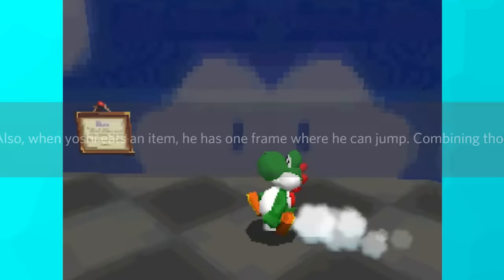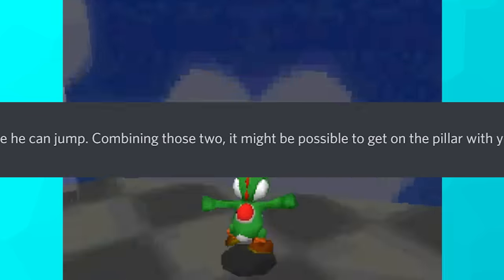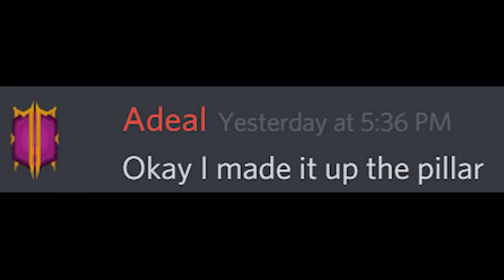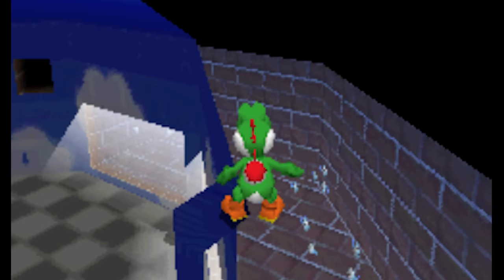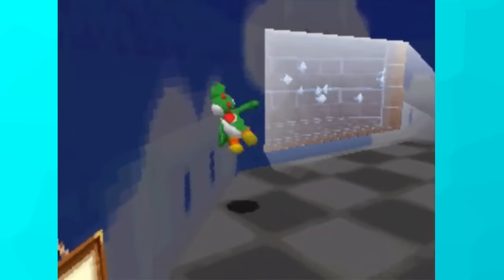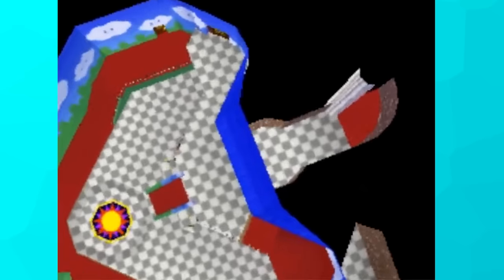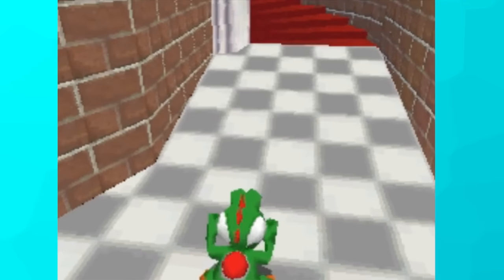Then I had an idea. Adil mentioned there's a one-up in the room that chases Yoshi, and when Yoshi eats an item he has one frame where he can jump. Combining these elements, he thought it might be possible to get on the pillar with Yoshi. Several minutes later, he sent another message: 'I made it up the pillar.' Soon after, I was sent a video of a brand new trick never seen before. Yoshi does a side flip to activate the one-up, followed by a backflip, then carefully walks through the seam staying out of bounds. After some extremely precise jumps toward the gate, he slides off the gate and literally upwarps to the top of the castle, falling into the loading zone that leads upstairs. This crazy feat happened in the span of an hour, completely out of nowhere.